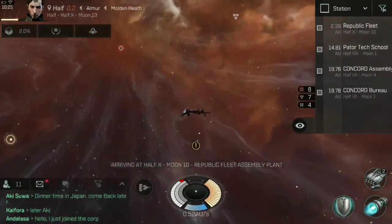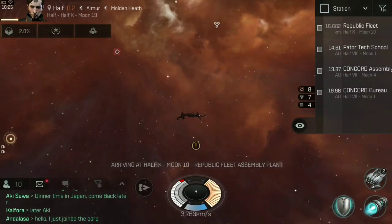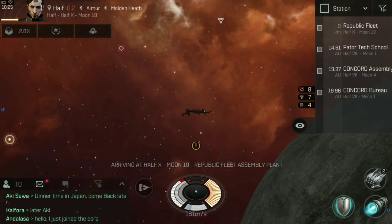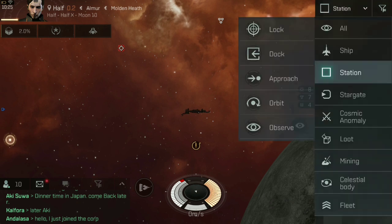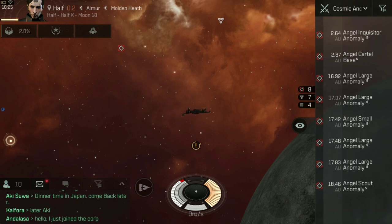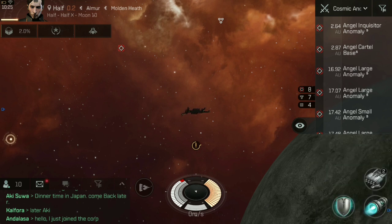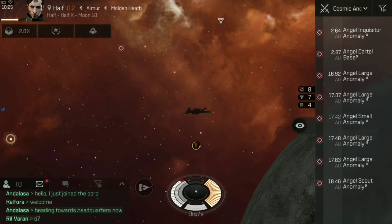You can destroy the base, but for the love of goodness, don't. What bases do is they create anomalies in the system. If you leave a base, it gets stronger — an Angel Cartel base 1 will eventually become a base 2, 3, 4, 5, and on it goes. And as long as there is a base in the system, the anomalies will keep spawning at a decent rate. If you destroy a base, all the cosmic anomalies, once cleared, will come back at level 1 and you've got to level them all up again.